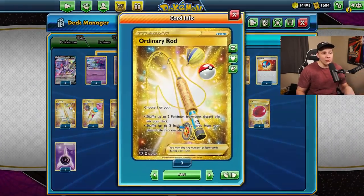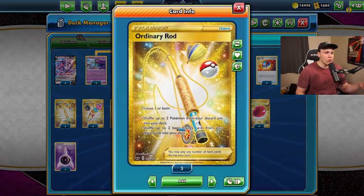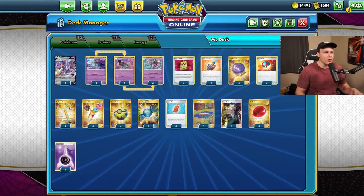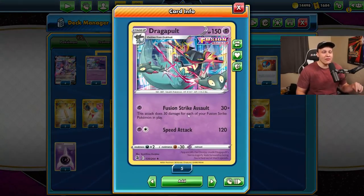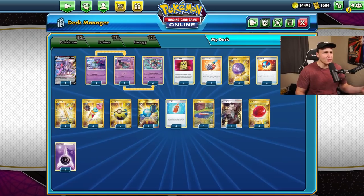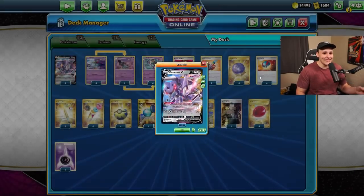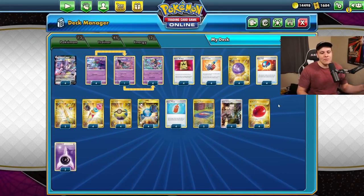The rest of the list: we only have two basic energy, but we play three Ordinary Rod and two Training Court so we can easily find energy with Fog Crystals. We can recover them through Training Court or Ordinary Rods throughout the game - we don't need very many energy since it only takes one to use Fusion Strike Assault. We also play four Air Balloon as our switching cards. The only other supporter I tried was the Cress with three people with C-names that searches for three Fusion Strike Pokemon - didn't use them often enough, so I cut them all.